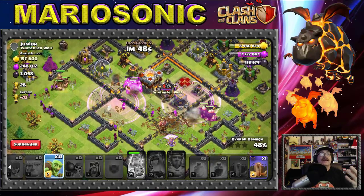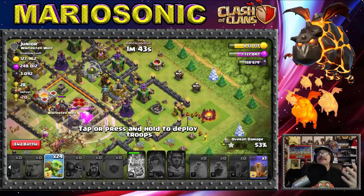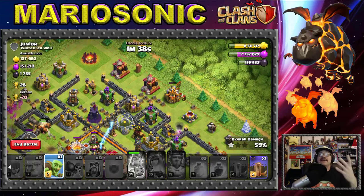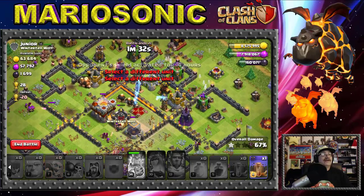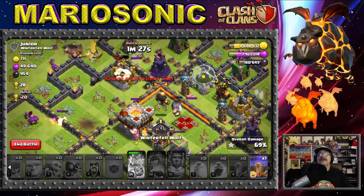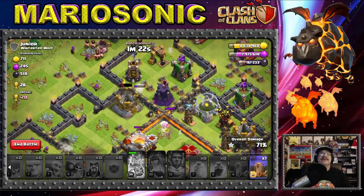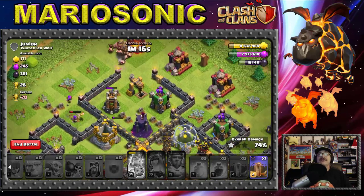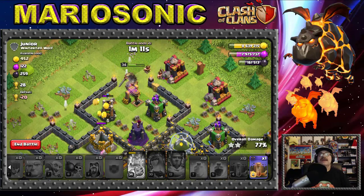Let's help the giants with a Raid Spell on that cannon. Let's put in the goblins — just a couple here and there — to take out the outer structures. The goblins go for all the gold, which is cool. The wizards are actually taking out the Town Hall, the giants are working toward the Hidden Teslas, and the barbarians and archers are taking out the Bomb Tower.